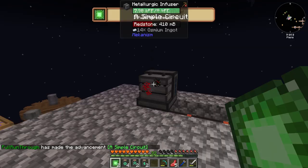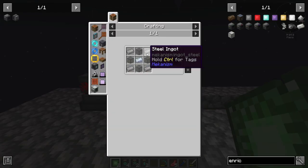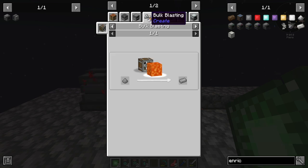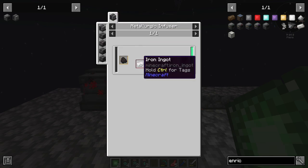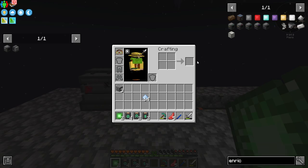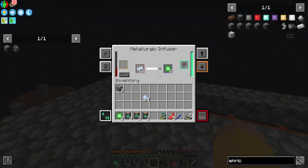I need Steel Ingots, which come from Steel Dust, which comes from a Crusher. Enriched Iron takes another Metallurgic Infuser and needs a block of Coal and a piece of Iron. So do we want to just make a second Enrichment Chamber, or do we want to just wait for this to process?